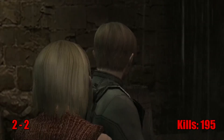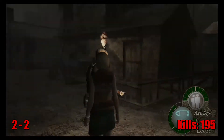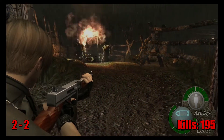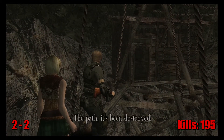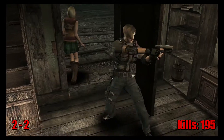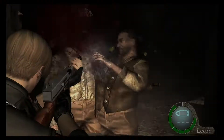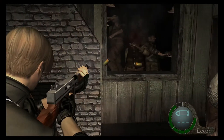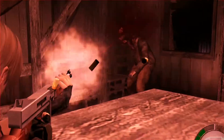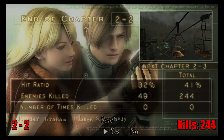This next chapter is easy. Since I backtracked to the village and the farm before rescuing Ashley, those areas were completely devoid of enemies after I saved her, so the only enemies I had to deal with were the ones in the graveyard. When I got to the cabin, instead of blocking the windows with bookshelves, I busted them open for the goons to try and climb through, and just put a thousand rounds into their skulls. I beat this chapter in record time - under 10 minutes - with a kill score of 49.